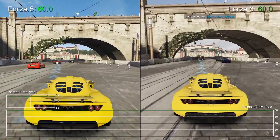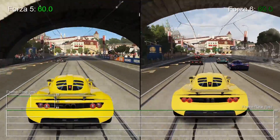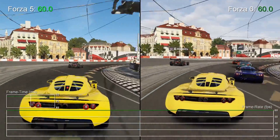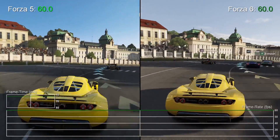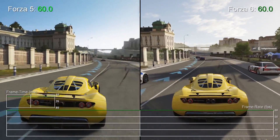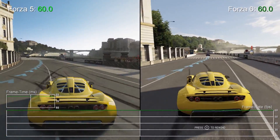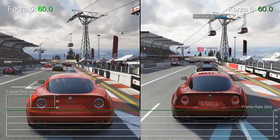Hi guys, Richard from Digital Foundry here with a quick performance test of Forza Motorsport 6 directly compared against its predecessor, which was released almost two years ago alongside the launch of Xbox One. The series is legendary for its locked 60fps, and for those of you that checked out our recent analysis of the FM6 demo, you'll know that the frame rate is just as solid in the new game despite the addition of wet weather conditions and nighttime driving.